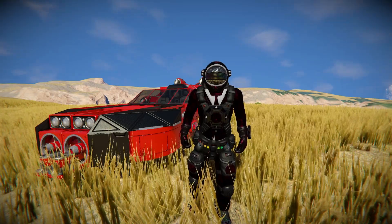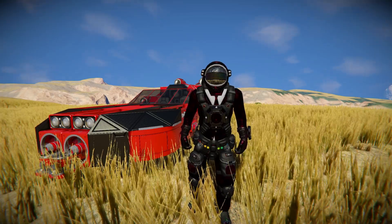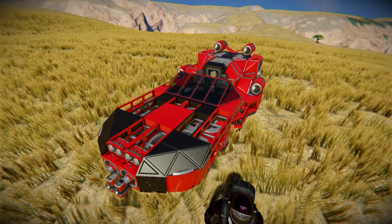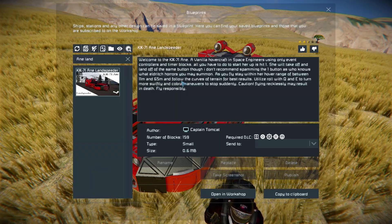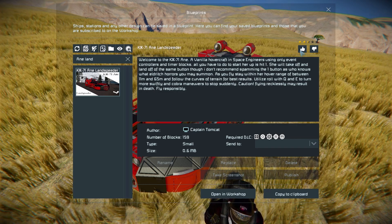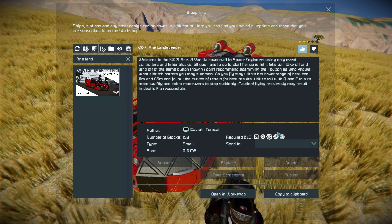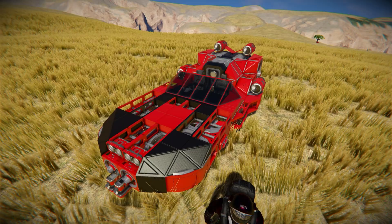After today we are looking at another hover vehicle, but this time this one automatically hovers without needing to do a thing. It's called the KG71 Ana Land Speeder, which is this lovely thing right behind me. We're just going to give this thing a thumbs up — it's 159 small blocks, uses the Decor block pack number 3, Wasteland, Warfare 2, and Heavy Industry DLC packs. We've got a nice bit of information about it, but we're just going to ignore that and go straight into a demonstration.